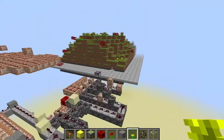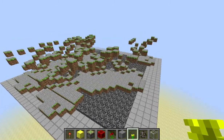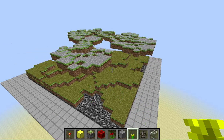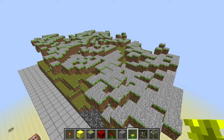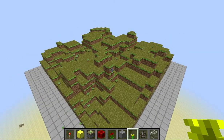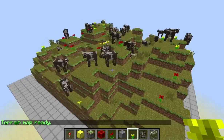So basically this is how it works. You'll see a whole bunch of falling sand entities, and they will fall down and generate terrain. Right now it's just building the grass, and it is very CPU intensive, processor intensive, and there are all the cows.